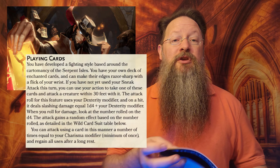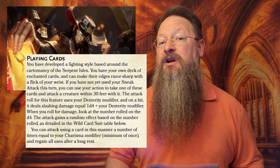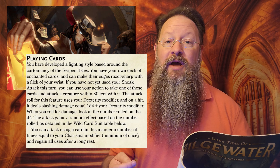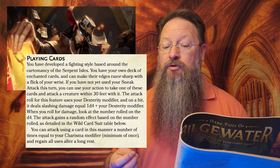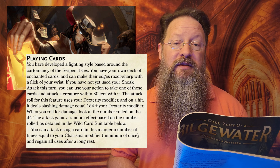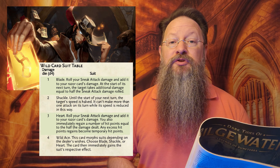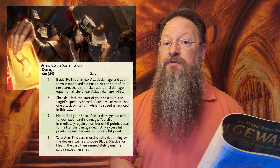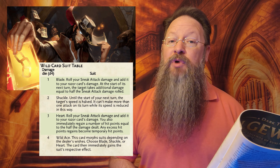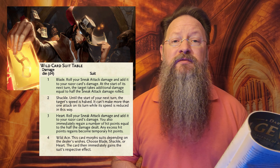This reads: The Playing Cards. You have developed a fighting style based around the Cardomancy of the Serpent Isles. Cardomancy isn't something new to the Book of Many Things. You have your own deck of enchanted cards and can make their edges razor sharp with a flick of your wrist. If you have not yet used your sneak attack this turn, you can use your action to attack a creature within 30 feet using your Dexterity modifier. On a hit, it deals slashing damage equal to 1d4 plus your Dex modifier. When you roll for damage, look at the number rolled on the d4 — the attack gains a random effect per the Wild Card Suit table. A roll of 1 grants Blade: roll sneak attack damage and add it to your razor card's damage. A roll of 2 gives Shackle: the target's speed is halved. A roll of 3 gives Heart: roll sneak attack damage and add it to your card's damage, but you also regain hit points equal to half the damage dealt. A roll of 4 gives Wild Ace: you choose which of the three previous results you'd prefer.